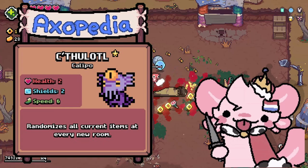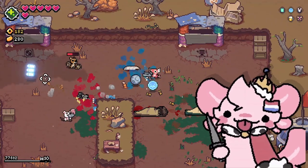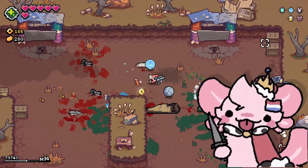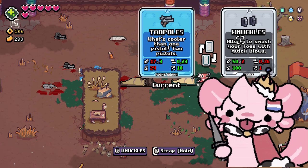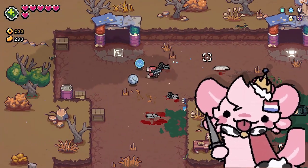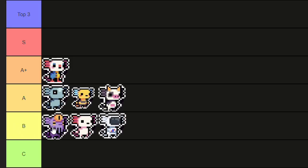Qtolatl is kind of weird because what he does is randomize all your items every room, which basically means the items you pick don't really have value at all. You could pick a B tier item but the next room it could turn into SSS, so it can be good but not really. I'm putting it in B tier.